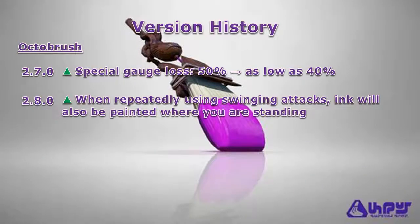As for its version history, the Octobrush received upgrades all around. In version 2.7, with the introduction of Special Depletion, the Octobrush was placed in the Light category, which means you'll be losing as low as 40% of your special meter in the event you get splatted.